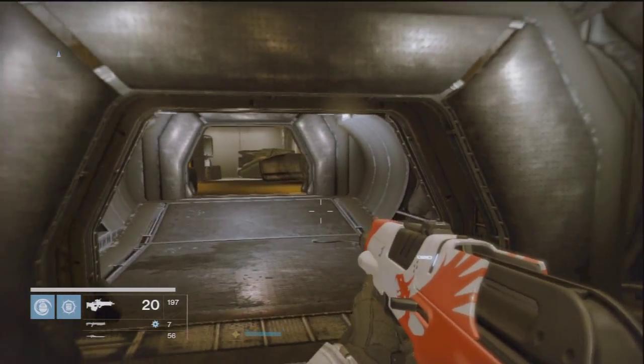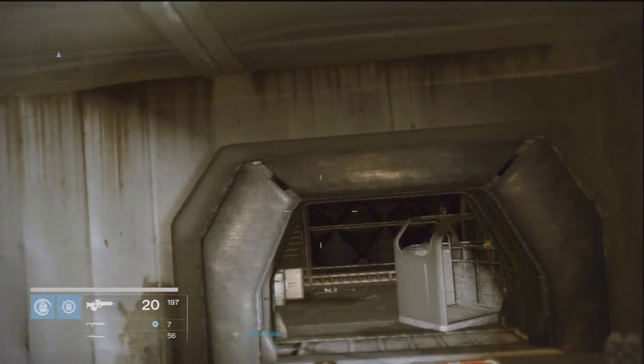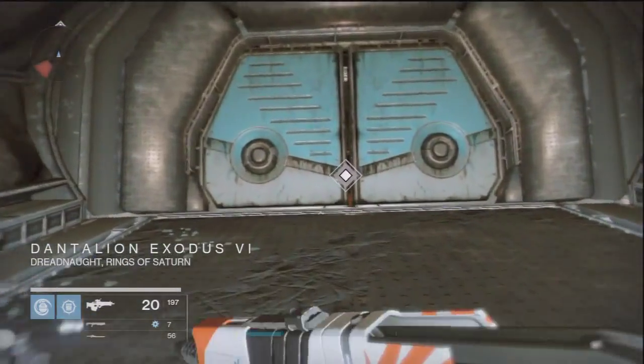The area I know I'm in is where the Cabal are. As soon as you drop from the patrol, you want to follow this path up right here, fly up over this wall, and you want to continue this way until you see this door at the top open by itself.